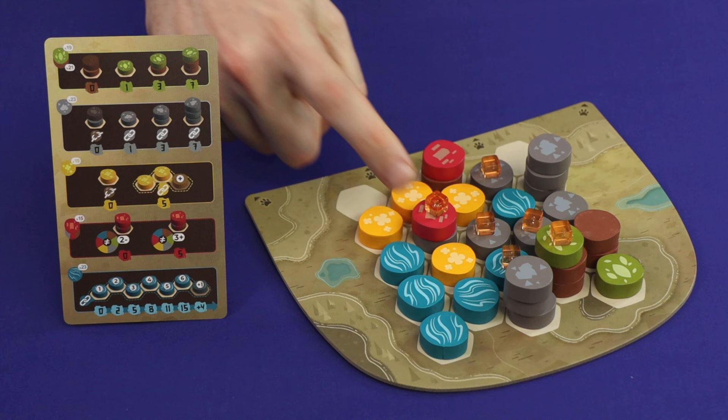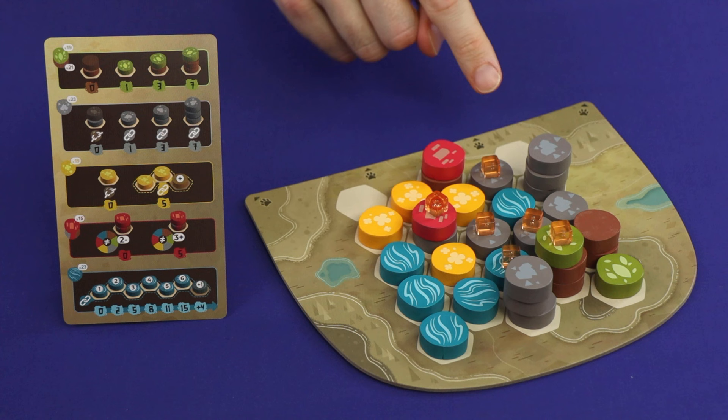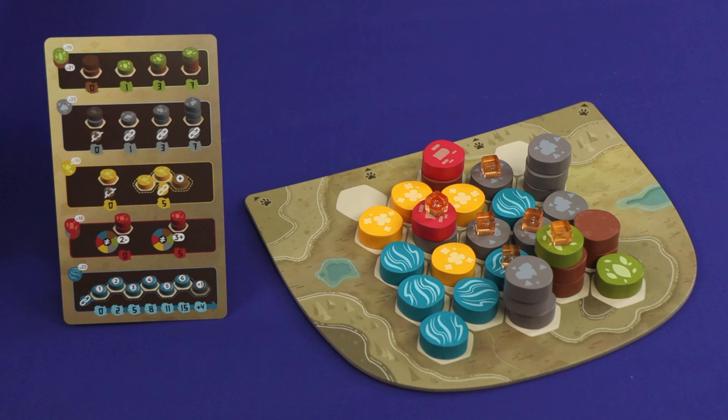A building scores five points as long as there are at least three different colors of tiles on the tops of the stacks adjacent to it. This building has yellow, blue and gray adjacent to it, so it would score five points. This building has only yellow and gray, so it would score nothing. Note that it's only the top tile that matters — you couldn't look at adjacent buildings with different foundations and consider them different.